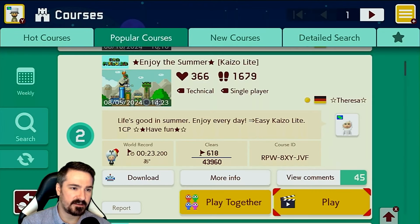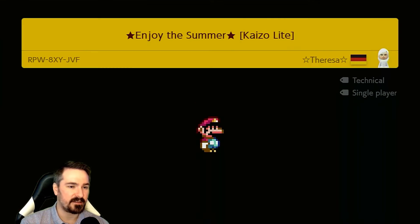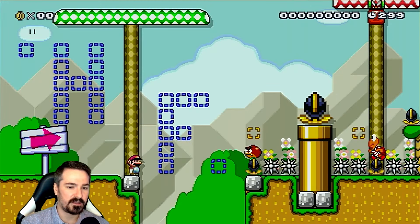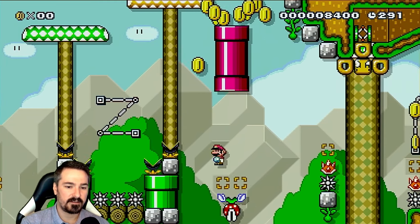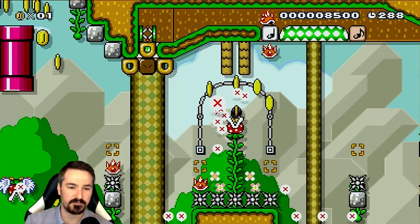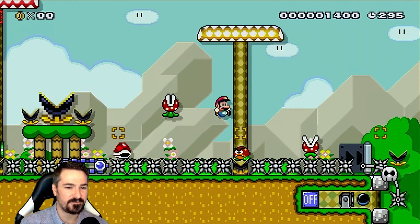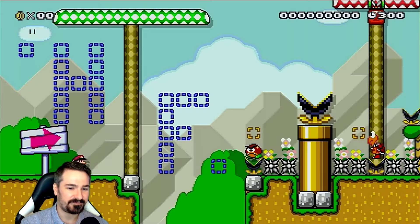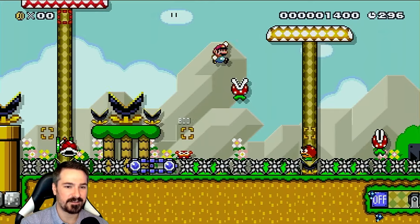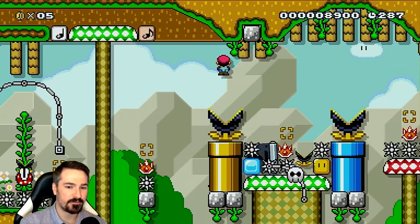We've got Teresa coming in at number two — 'Enjoy the Summer, Kaizo light, life's good in summer, enjoy every day, easy Kaizo light, one checkpoint, have fun.' I would say yeah, regardless of what season it is, just enjoy the time that we have on this earth and treasure moments with people and pets that we love, because you never know when those moments might be gone. Whether it's super snowy outside or super sunny, or maybe it's just fall — treasure all those moments.